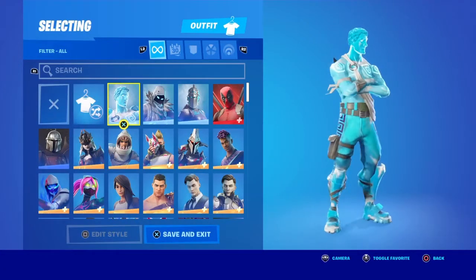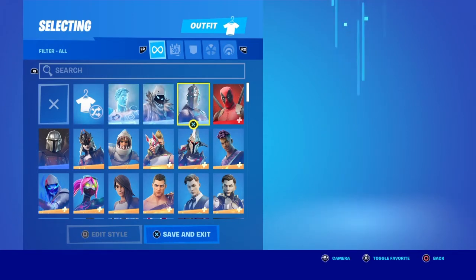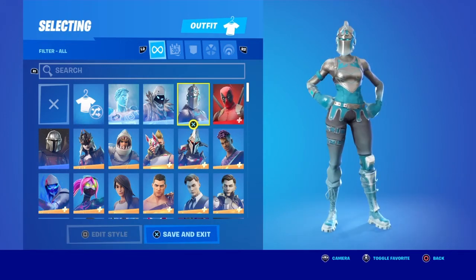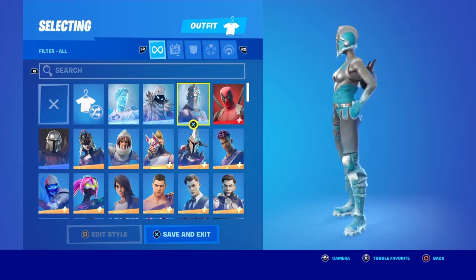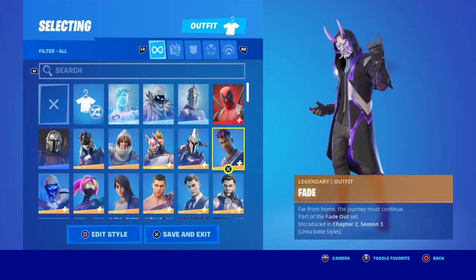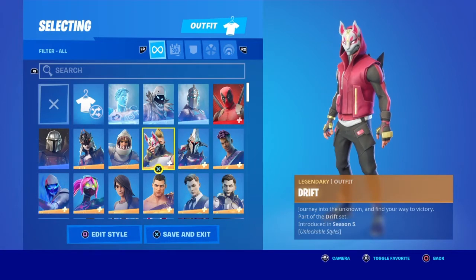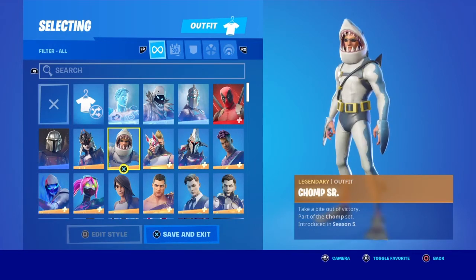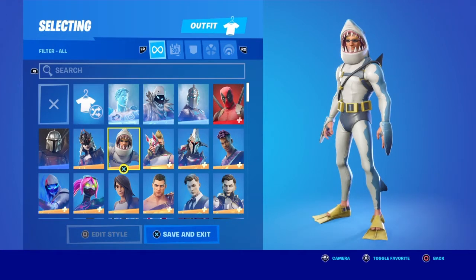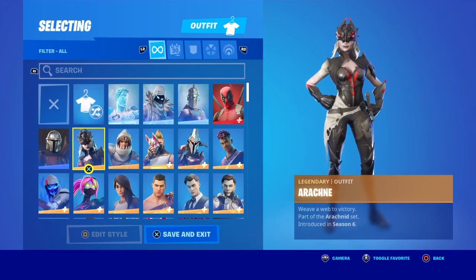We've got Frozen Love Ranger — not much to say, it's just part of a bundle. Obviously we've got Frozen Raven. Frozen Red Knight — I love how they call it Frozen Red Knight but it's literally not even red. Obviously you've got Deadpool. Fade. Eternal Knight. Season 3 tier 100 skin. Drift from the Season 5 Battle Pass. Chomp Senior — this is like one of my most favourite skins I have. I don't even think there's that many skins in this game that have this amount of uniqueness to it.